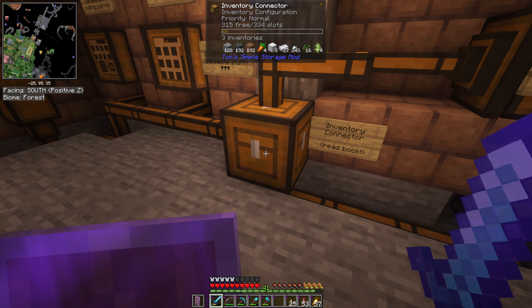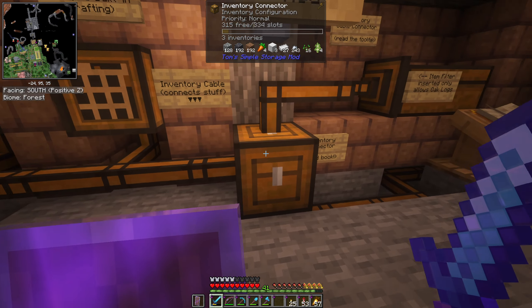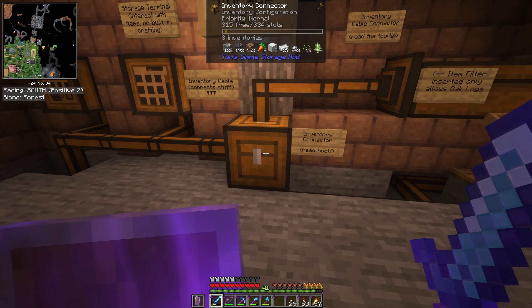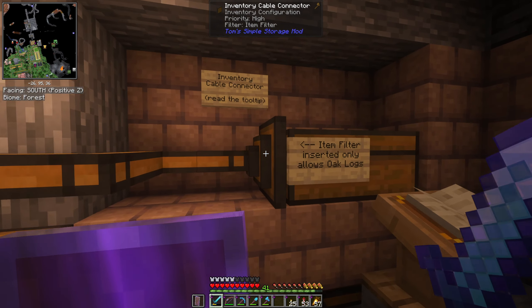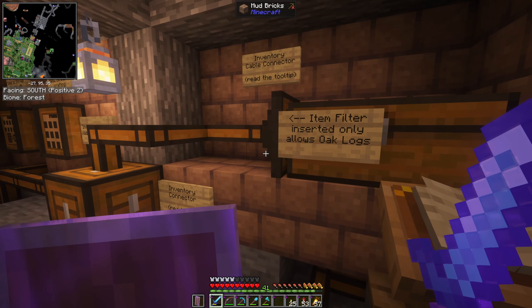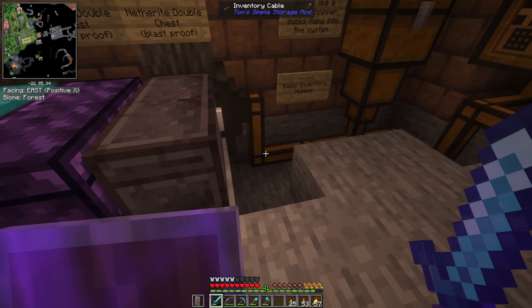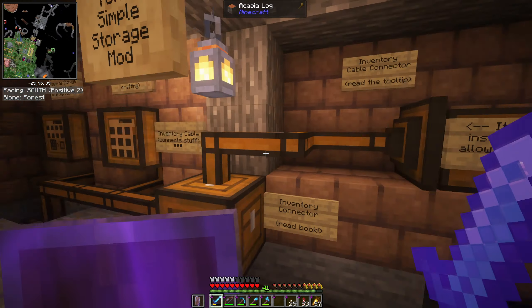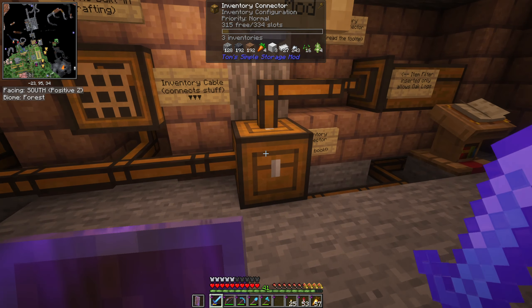The main block for this mod is the inventory connector — that's the first thing you're going to need to craft to build out a storage system. The supporting blocks are the inventory cables and cable connectors, which link everything. The cable connector connects to any storage block, and you run cables to it. As you mouse over, it shows that it's connected to three inventories and tells you how many slots are free out of the total.